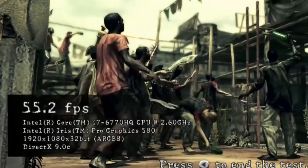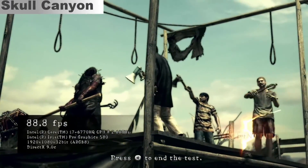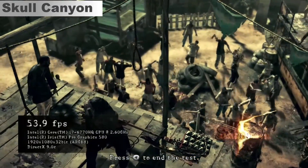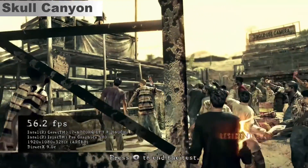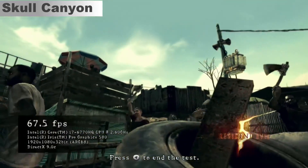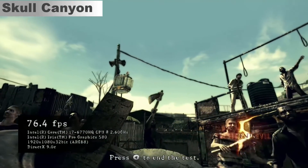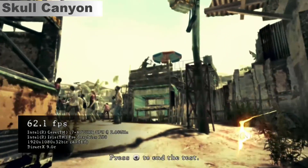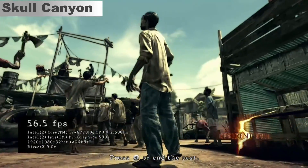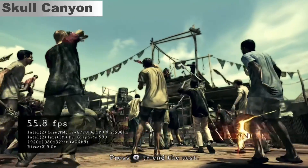In summary, what does this tell us? While the Intel Iris Pro in the Skull Canyon has amazing performance for an integrated graphics chip, if you buy the Skull Canyon expecting to replace a console, that's not going to happen. It's a small little computer — it's not going to outperform an actual current-gen console or even a current-gen video card.